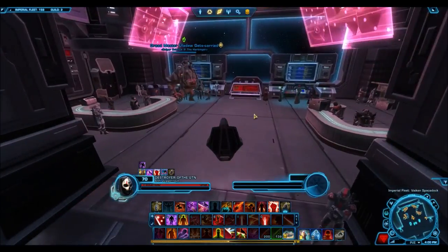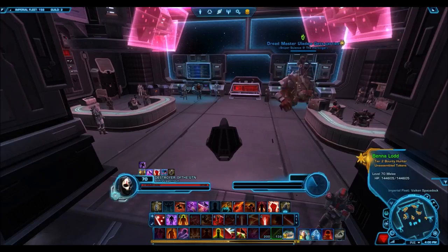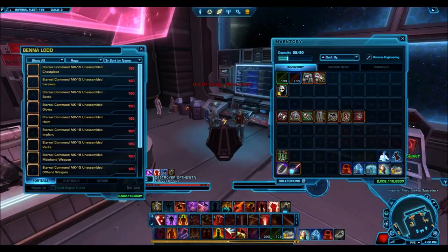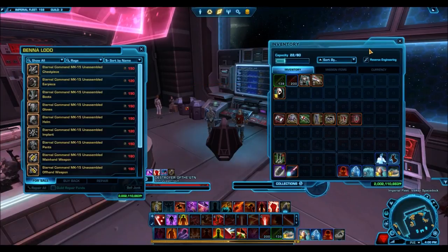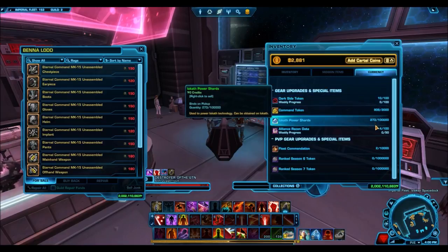The main change is happening to unassembled components. These are those really pesky currency that you earn — it's really hard to earn, and you can only earn it on one character, which is really annoying. Now it is going to be legacy-wide, meaning if you earn a ton of these on just your main character, you can now send them to your alts and get them geared up as well. That's the major change happening.